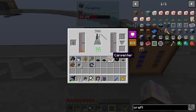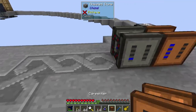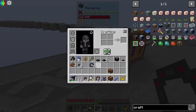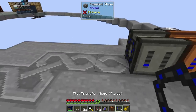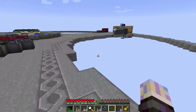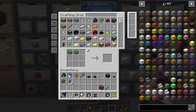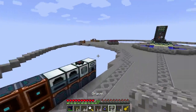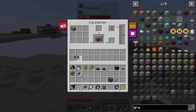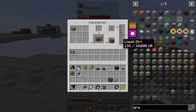We're getting liquid dirt, and every 50 millibuckets of that turns into dirt. So then we'd want to just pull from here and pump it to the carpenter. We need a liquid transfer node — not a regular one. Let's drop a carpenter and start getting liquid dirt. We need another piece of gravel — that's how that works. Let's grab another stack of gravel and throw it in the machine to see if we get regular dirt.